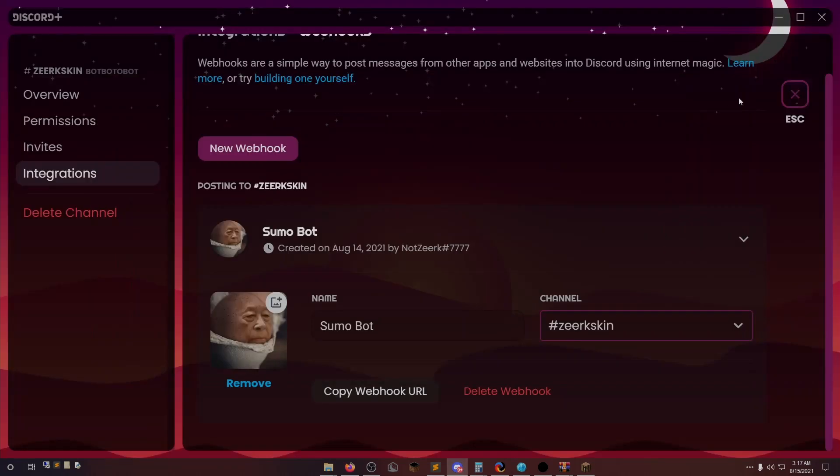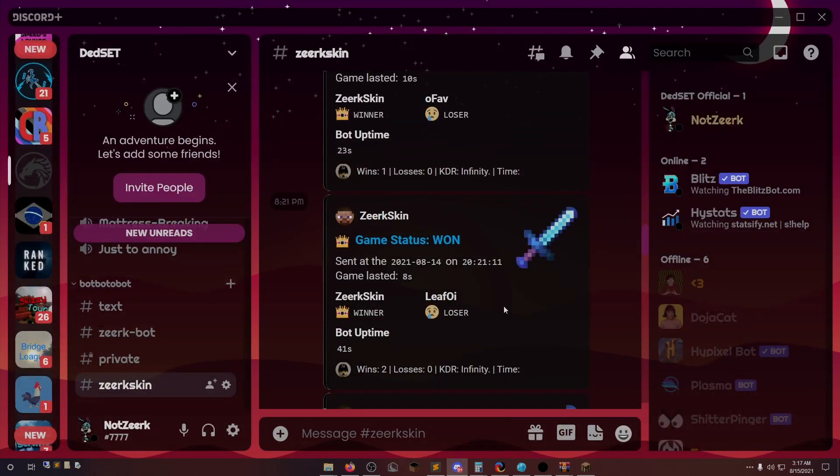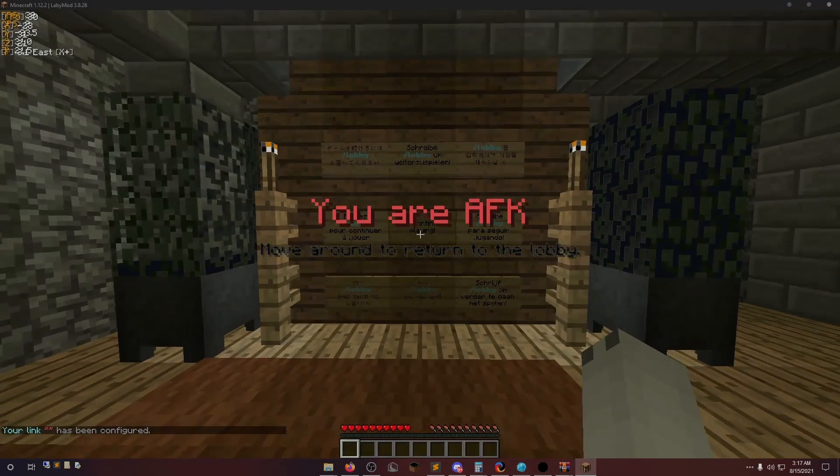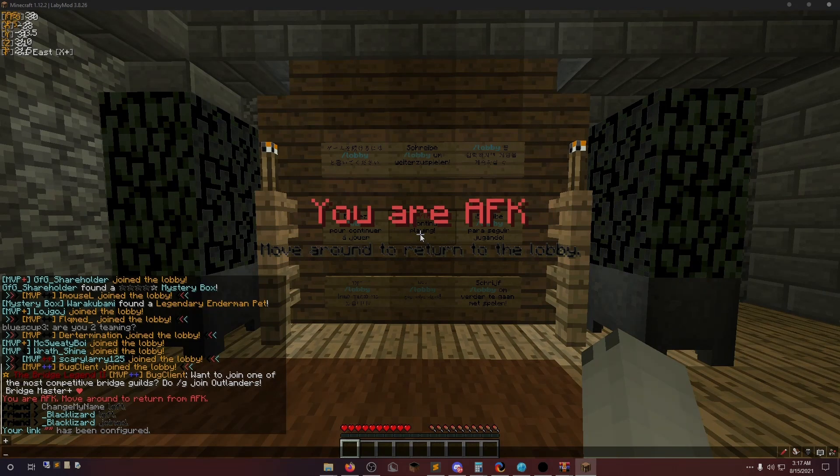Create a new webhook, copy the webhook URL, and paste it in there. Whenever you win or lose a game it'll embed a message — pretty nice. For the fail safes: the bot will detect if you're not in a game and warp you back into a sumo game. If you're in some other lobby, it'll also disconnect and reconnect you if it fails warping you, or if you get disconnected at all it'll reconnect you back to the server.